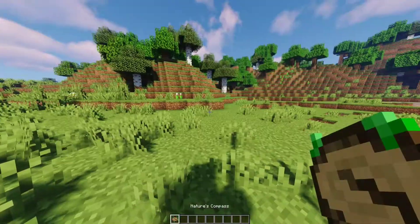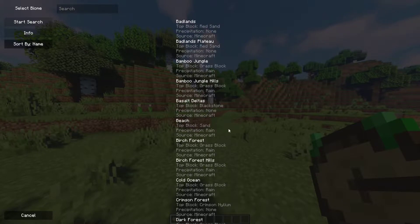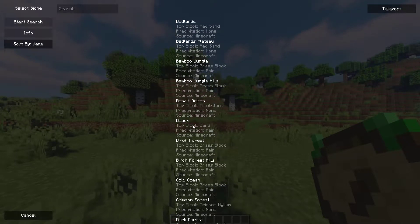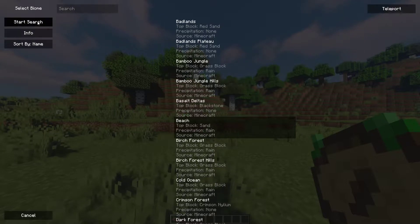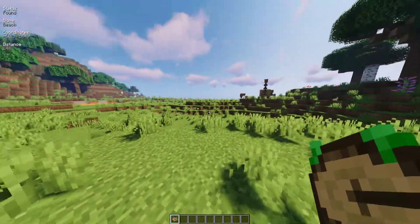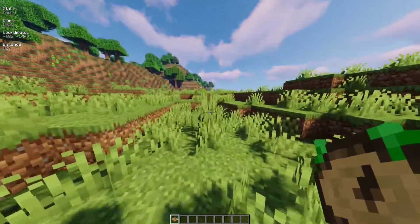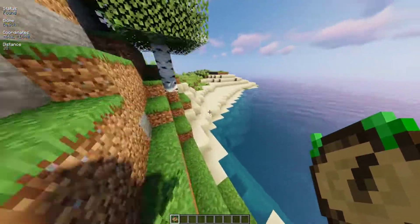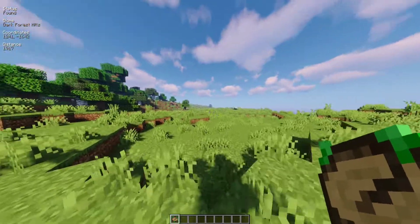At number 4 on our list, we have the Nature's Compass mod. This adds a compass to your game that you can use to find any biome you want. Right-click your Nature's Compass, find a biome — say a beach — hit start search, and it will begin looking. It's about 140 blocks away, it gives you the coordinates right there, and eventually you will arrive at your destination.